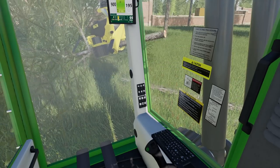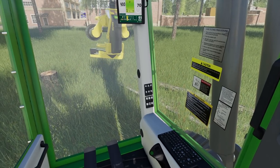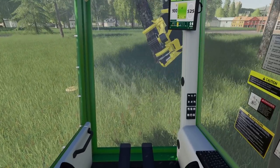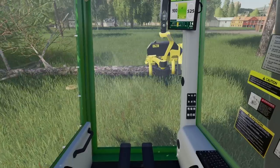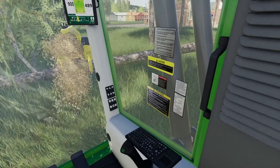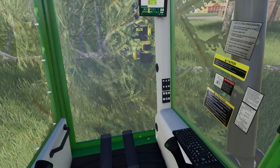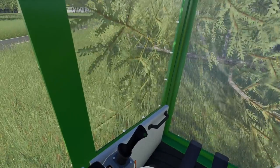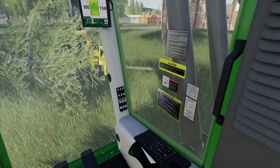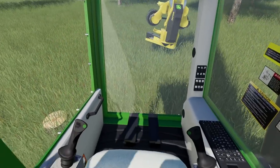Here we go. Let the tree fall and cut them down. There we go. I guess I put all the branches into our window here. Hopefully it doesn't break. There we go. Skills — I'm still learning. Boom.